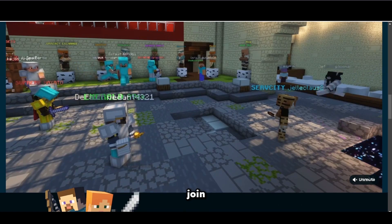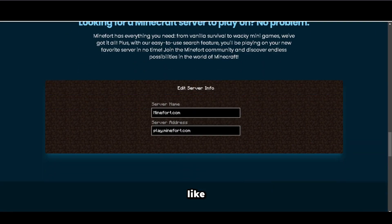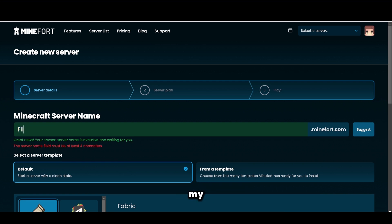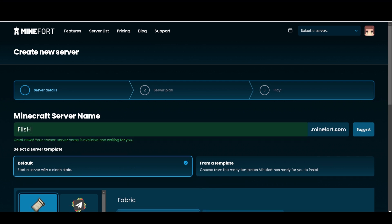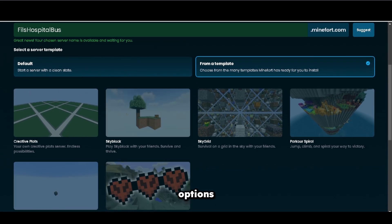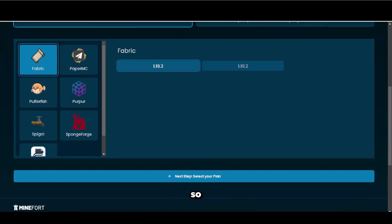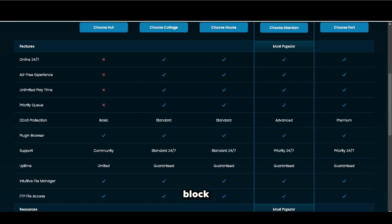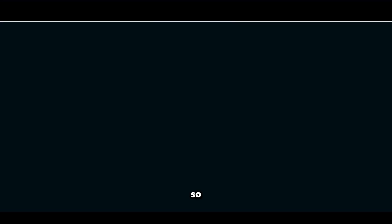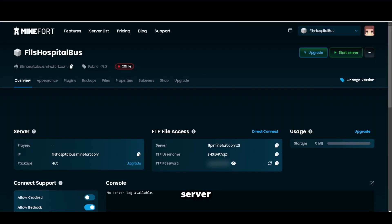You can also join random servers, which I like a lot. Here's me making my server — because the song I was listening to was 'Hospital Bed,' I named my server Phil's Hospital Bed. There are lots of software options, version options, and templates — lifesteal, one block, world SMP — they have it all, so you don't have to do much setup.